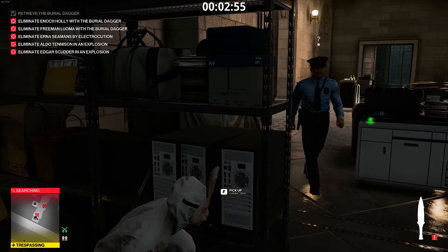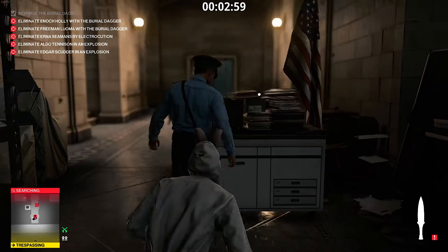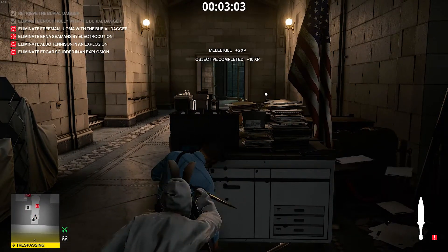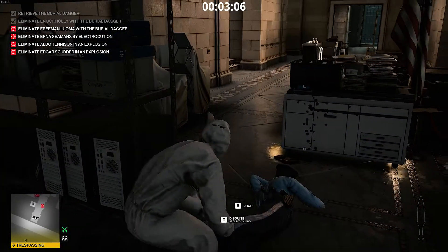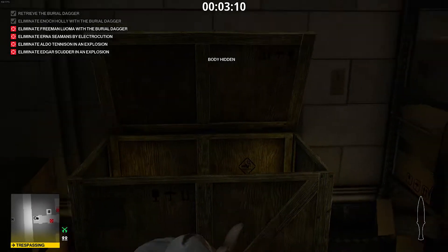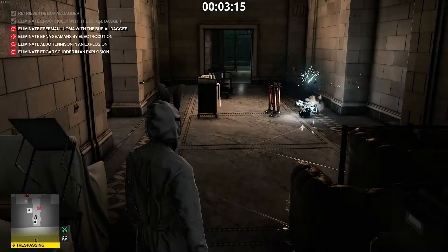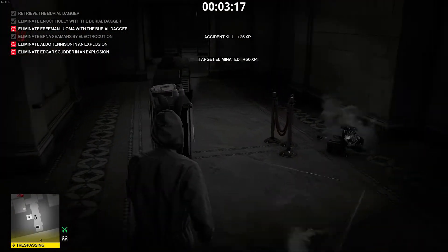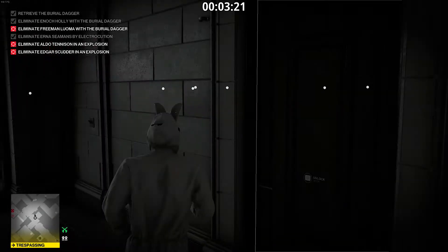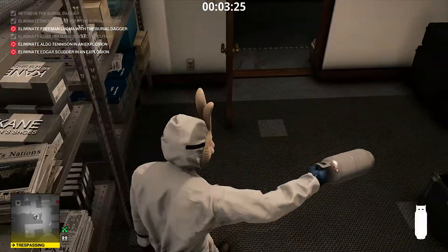Now we're going to be killing them with this burial dagger — there's this challenge. This is how I recommend doing it. No starting up printer — make sure you turn that off so it doesn't distract her over there, because she's in the perfect spot to get a kill. This battery gives you an accidental kill anyway, so you can just not hide her body. Those bodies are fairly well hidden; no one really goes in there unless you set the alarm off.